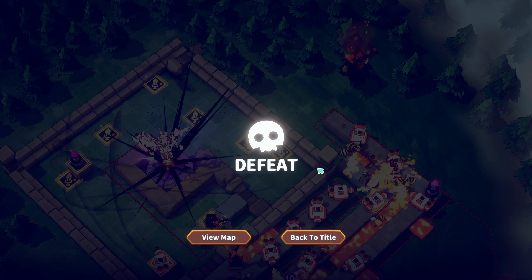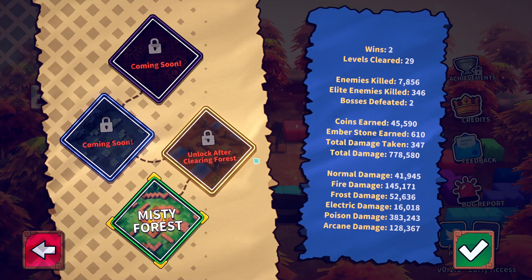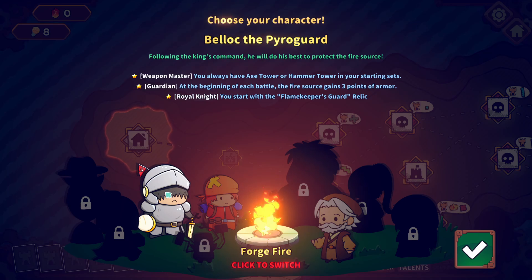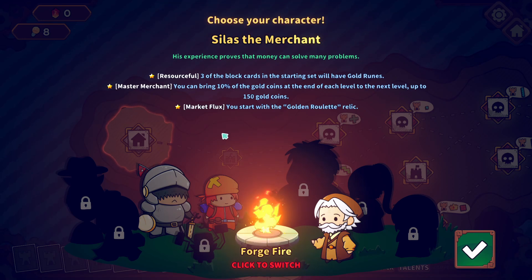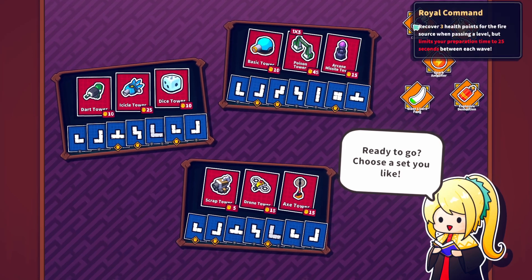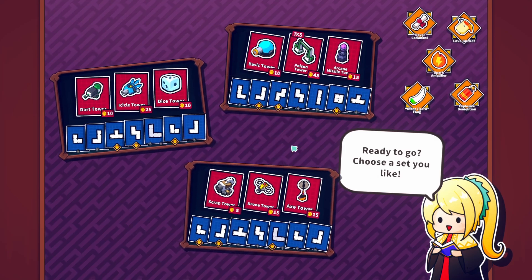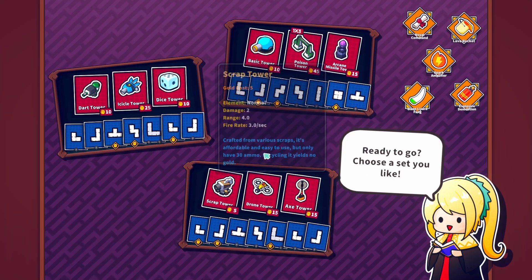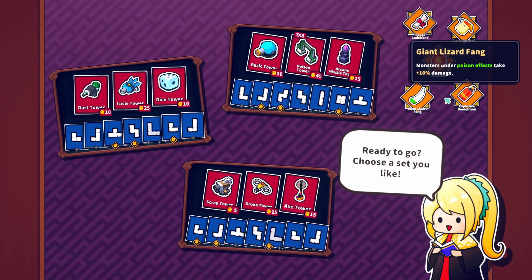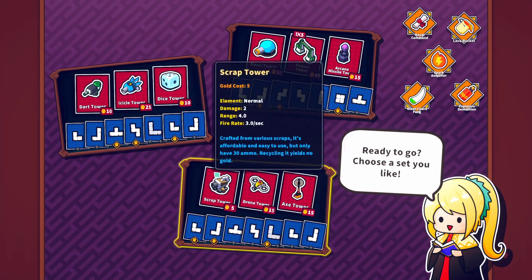That's so tough. Run it back, no messing around. Heroic is really heroic. Either that or my mazes are terrible. I'm not going with this guy, I'm not sure I like Belloc. But I like Silas — we start with the same, just more income. What we got here? Recover free health points for the fire source when passing a level. No. You get the lava bucket again, I did quite like the lava bucket. Never use this drone tower actually. We do get the money tiles with this guy. Giant Lizard. Spark amplifier — if you get fire and electric, but I never seem to see those together.